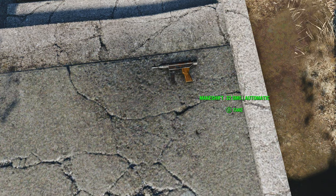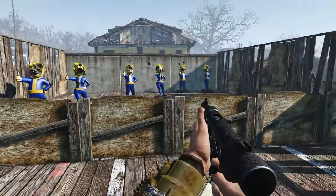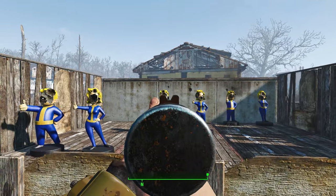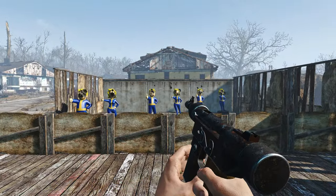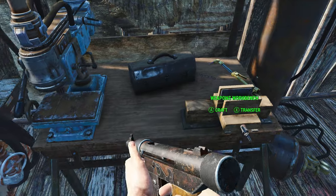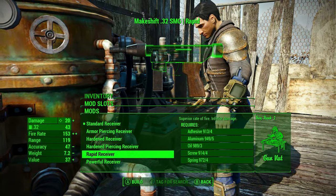This is the Makeshift 32 SMG. It apparently has an automatic mod on it right now — I didn't actually mean to keep that, but oh well. I do have enough ammo. I mean, it looks nice. It performs as you would expect for this kind of thing, and it has a pretty nice reload animation too.